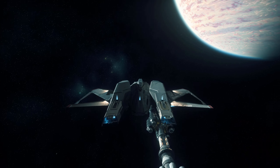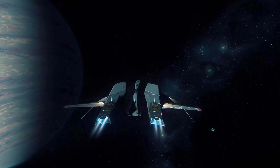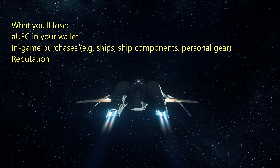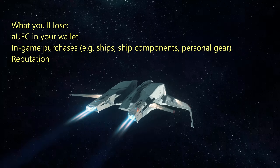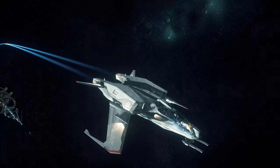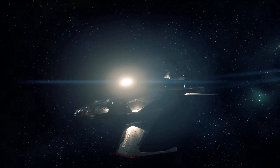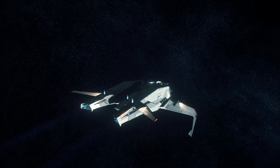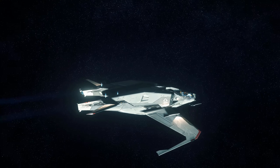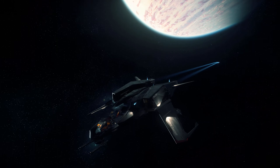Hey folks! With the upcoming Alpha 3.15 patch, we're going to lose everything that we've bought in-game with Alpha UEC since they're doing a wipe of everything stored in the long-term persistence database. Fortunately, the fastest way to make money is still going to be by chaining bounty hunting missions, so I've made this video to show that you can easily complete the most profitable bounty hunting mission in the cheapest starter ship. I've already made a video showing off how well the Aurora MR can do BHRTs, so check out the link in the description if that's where you're going to be restarting from, but here we're going to be piloting the Mustang Alpha, so let's get into it.